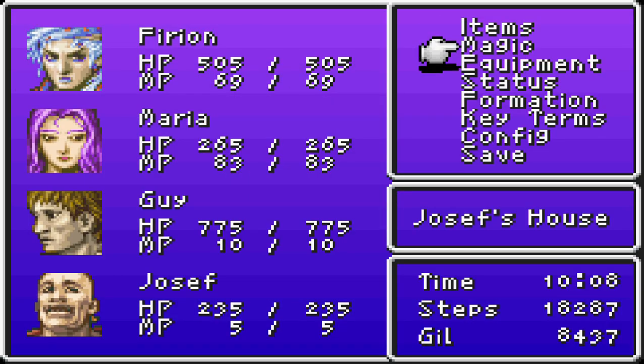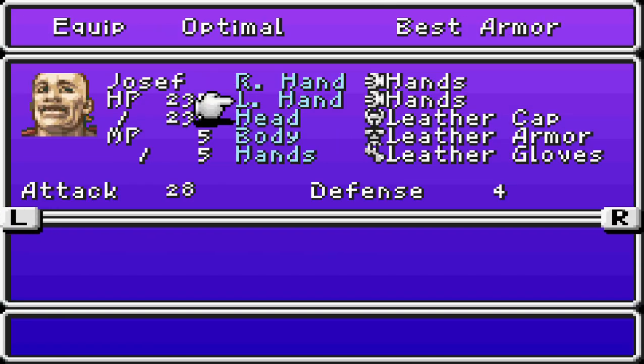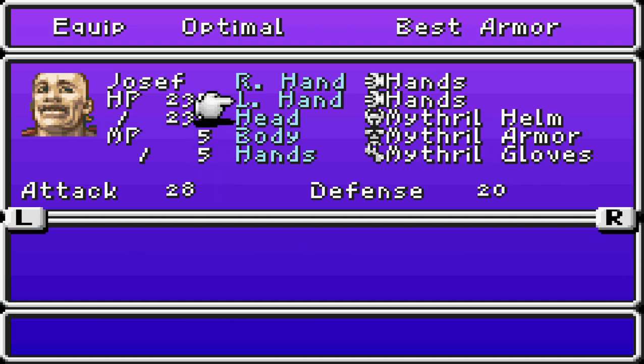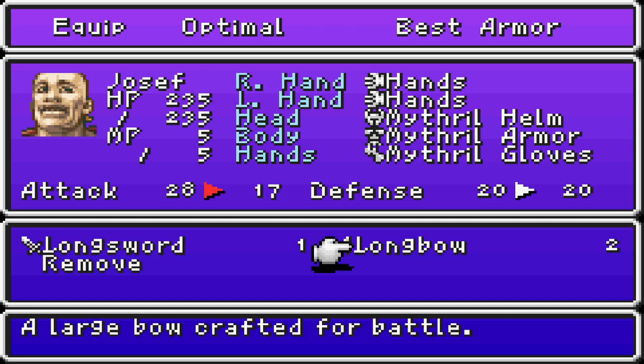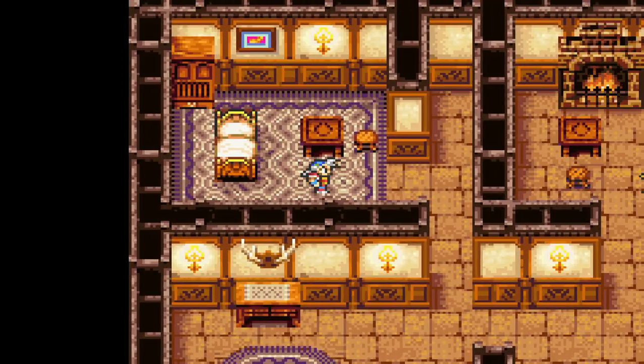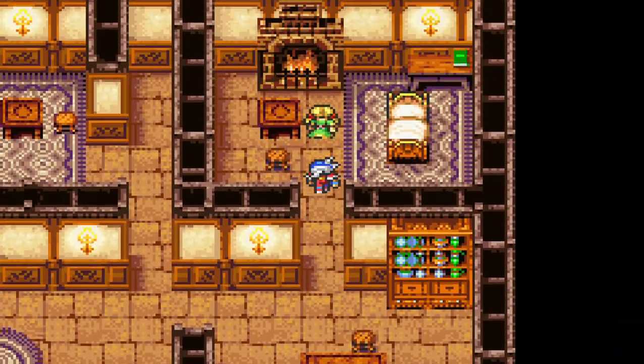Joseph has pretty good strength, stamina, and agility overall, so he'll be striking first in a lot of cases. Let's give him mithril armor, helm, and gloves. You can give him weapons, but they only make his attacks worse — so stick to keeping him weaponless.